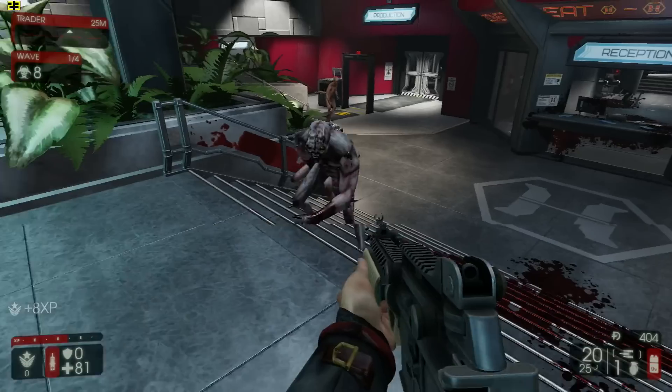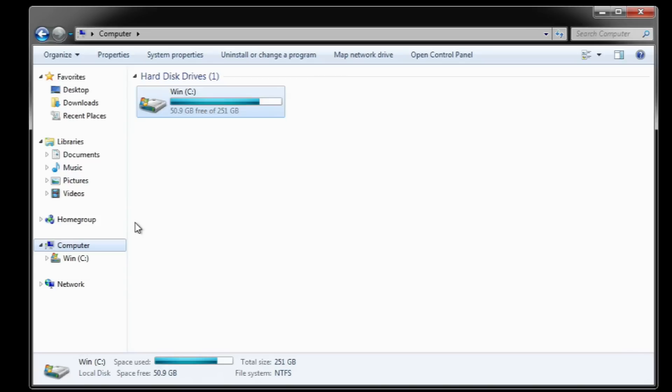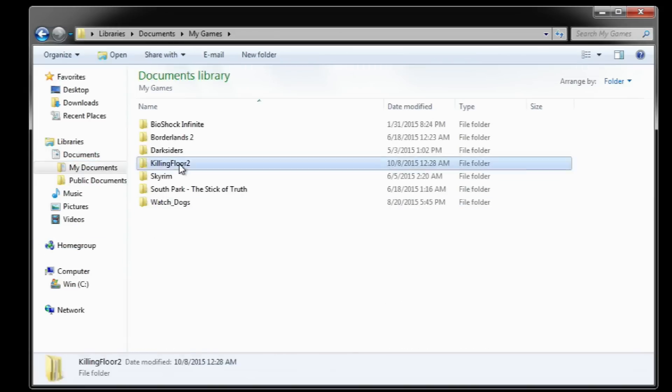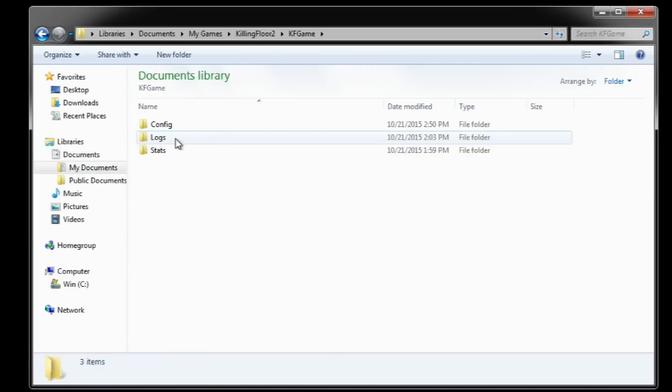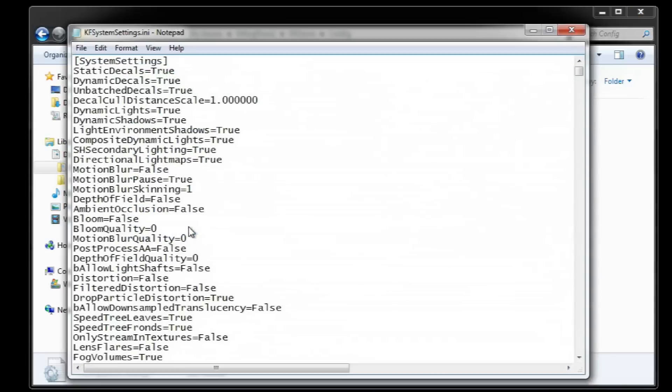Thankfully this is a game where there is quite a fair amount of things to tweak. This game has a lot of configuration files, but the best one for our tweaking is located at the following directory: go to your Documents folder, My Games, Killing Floor 2, KFGame, Config, KFSystemSettings.ini, which you can open with Notepad.